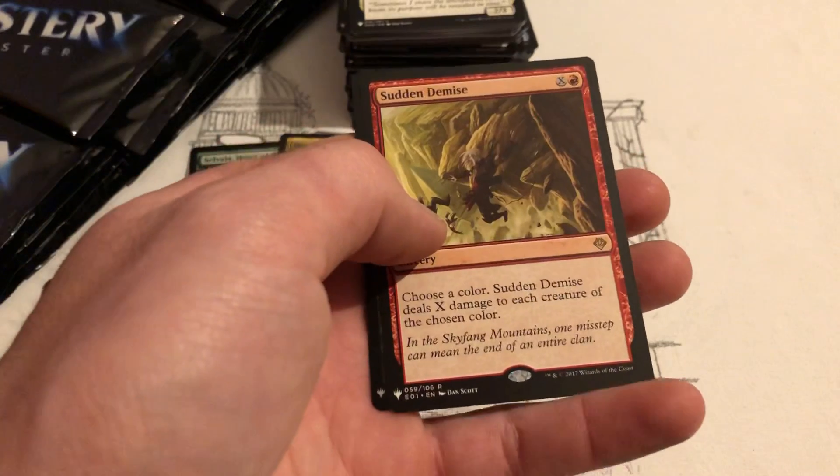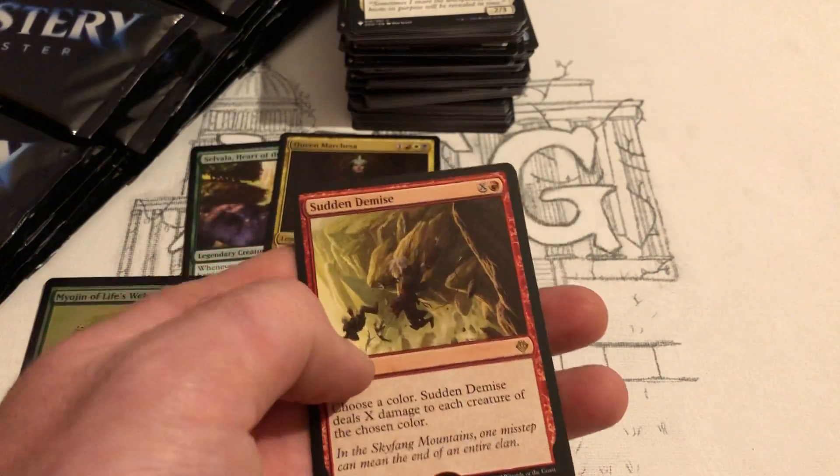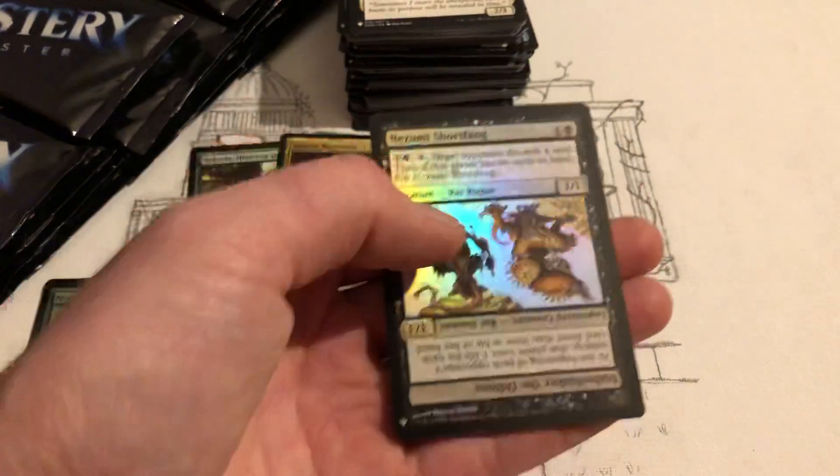Sudden Demise — choose a color, Sudden Demise deals X damage to each creature of the chosen color. That's pretty strong. Nezumi — I pulled one of these last time, this is a really good card guys.